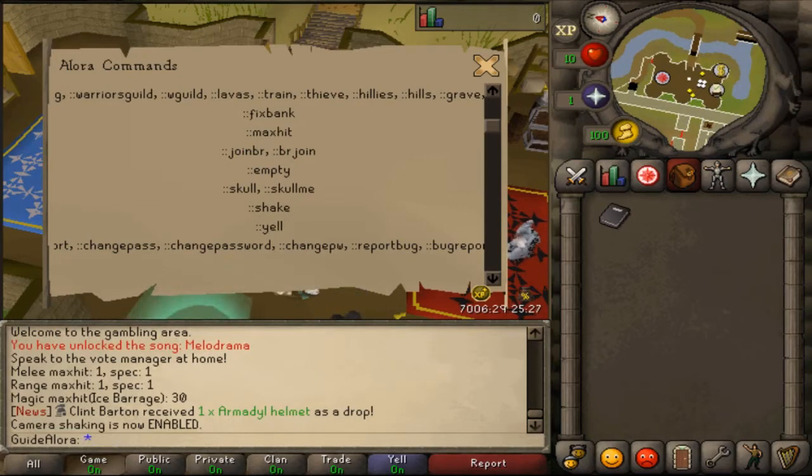There are also commands to change your password and report bugs, such as 'bugs', 'support', 'report', and so on. You can also click the in-game report button for game bugs or abuse.